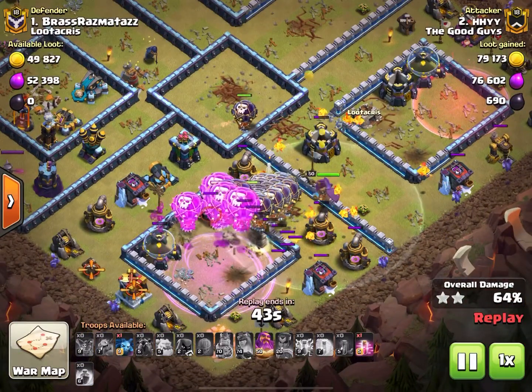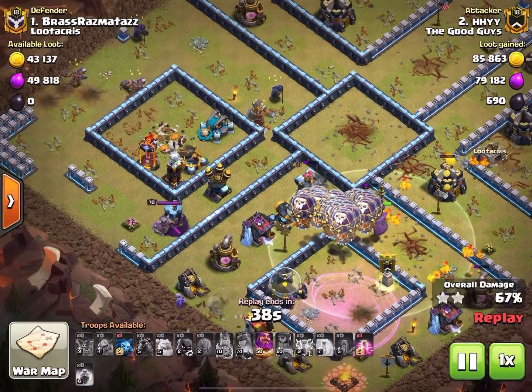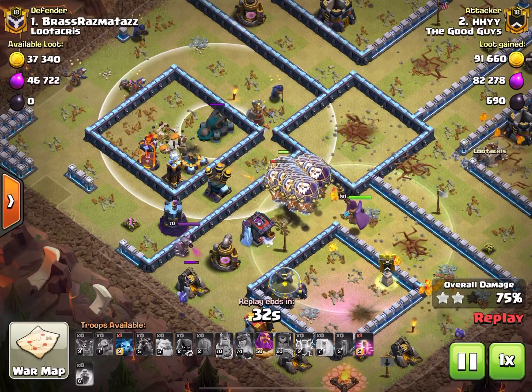Balloons running amok, minions down here. We still have one haste spell and the eternal tome to get us through one wizard tower, an air defense, and a scattershot. Here comes the last haste spell.